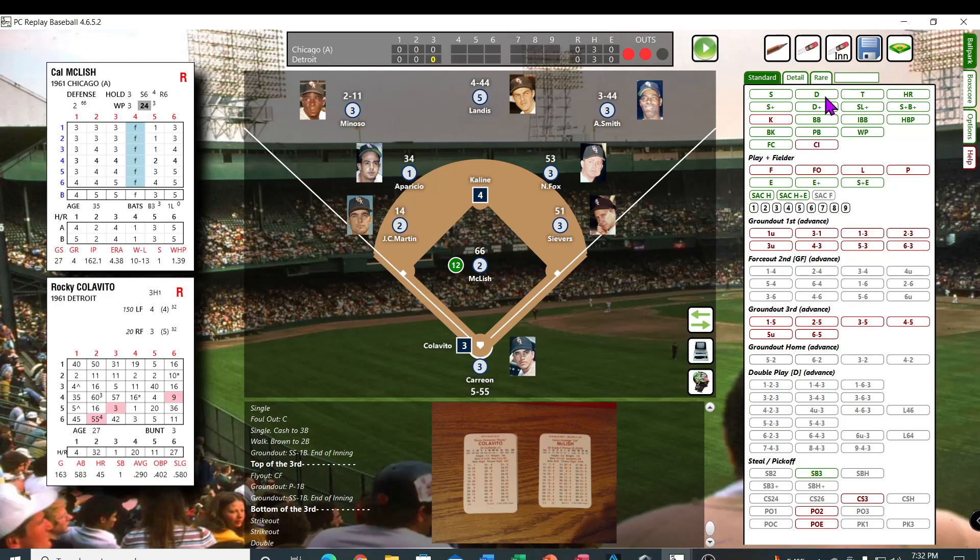Colavito — I'm really hoping he can wake up and get it started for the season. 35, 14 — ball two. Then 32, 26 — he's out. Runner's on second, out 4-3.